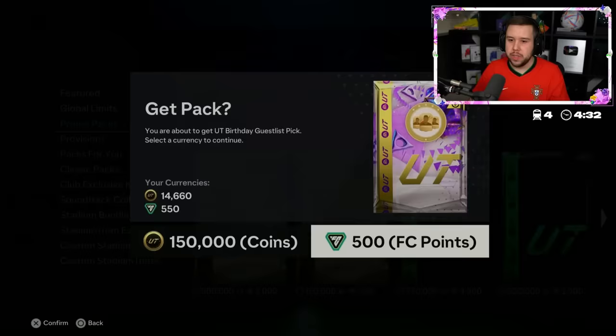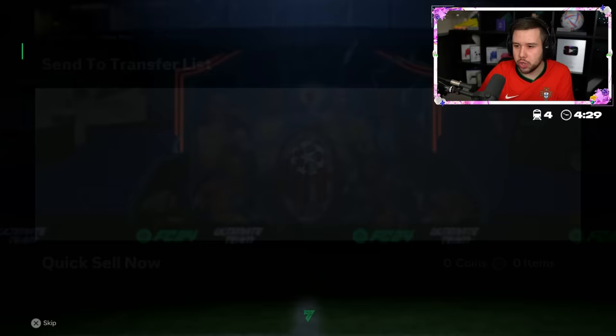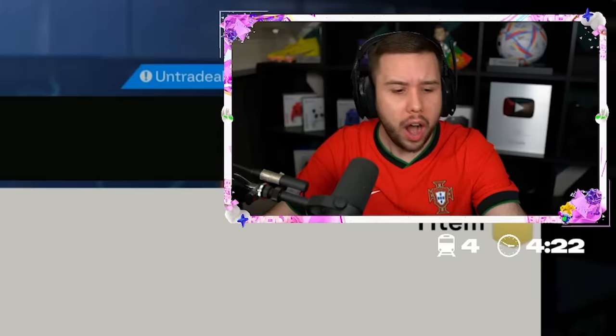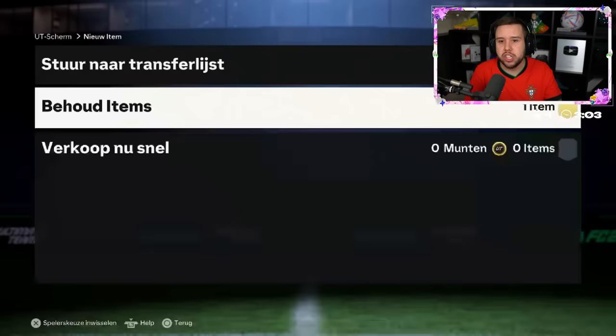He's doing the one that's got no min rating — good luck, come on, show us a good pull. Kimpembe! I actually forgot he had a foot birthday card. He hasn't got a dynamic image. Checking the price — Kimpembe goes for 300,000 coins. The Barca badge is getting quick-sold just like that.